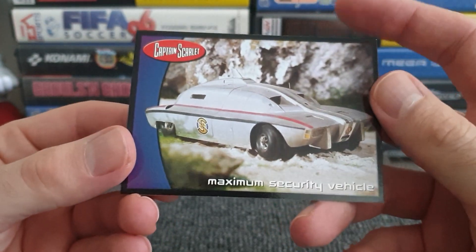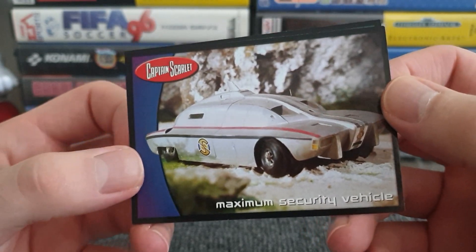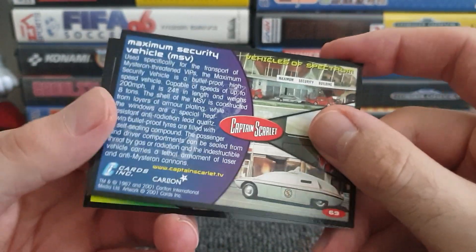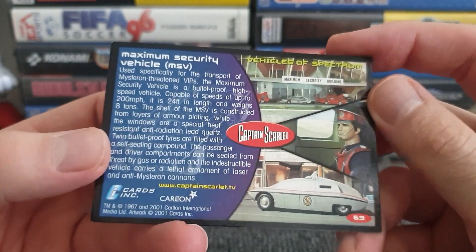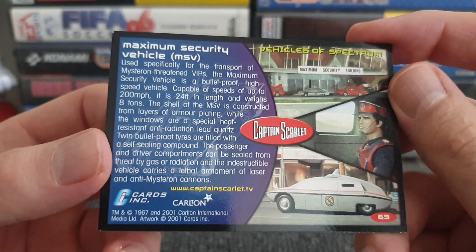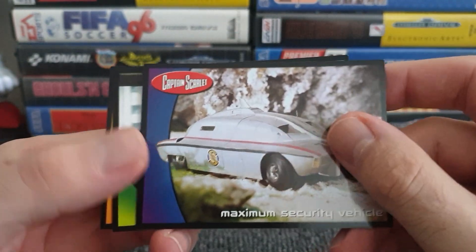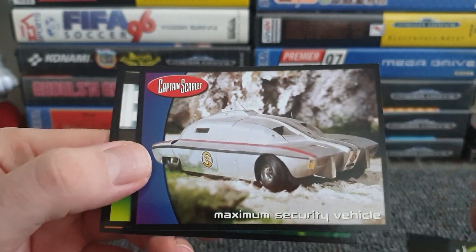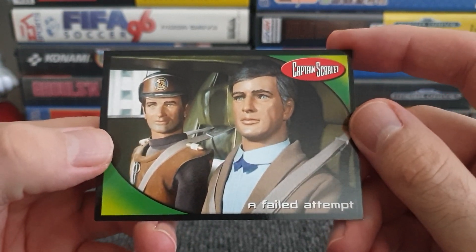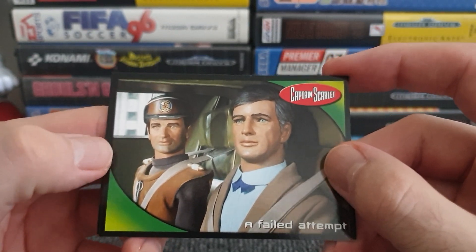Look at that — Maximum Security Vehicle. So secure that the drivers are barely able to see out of it; there's not much windows. A little token one on the side for the passenger — very nice of them. Anything more about it on the back? I like the fact these have multiple pictures on the back. Maximum Security Vehicle, otherwise known as MSV — I see what you did there. Smart enough looking car with not a lot of window. And Captain Scarlet is wearing his seatbelt — even though he's indestructible, you could argue he doesn't need one. Well done, Captain. And look at the hat — well poised. In this series we do like a nice secure hat.